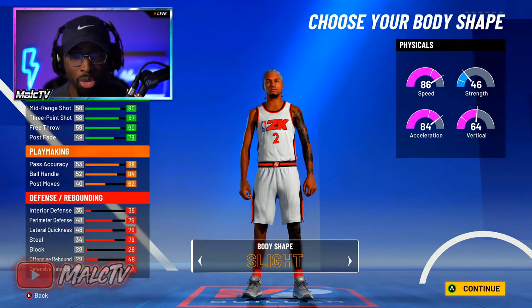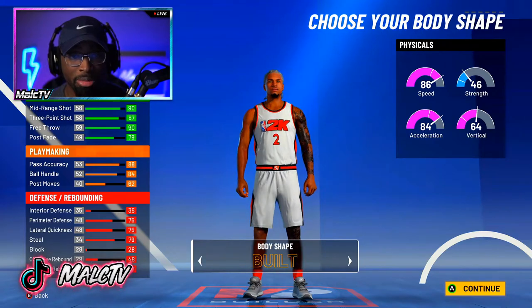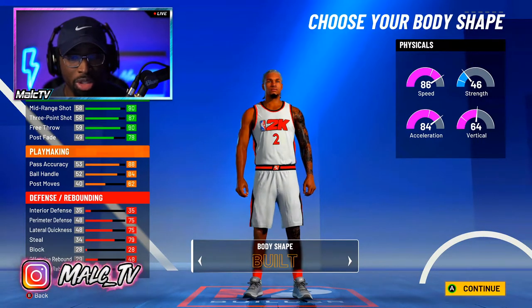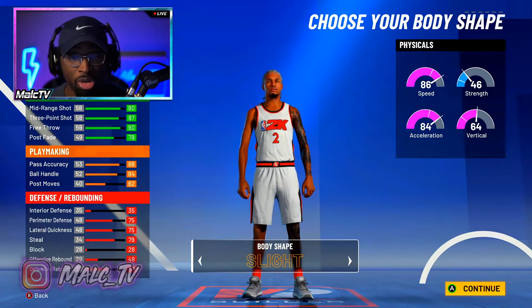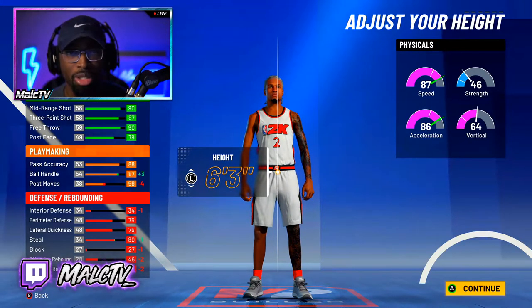You can make your guard a different body shape, but I made mine slight — just because when you put on clothes as a guard at 6'1 and you're burly and compact, it looks weird. You want to make your build slight. It just looks better. It's aesthetically pleasing.